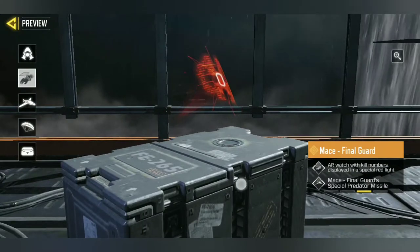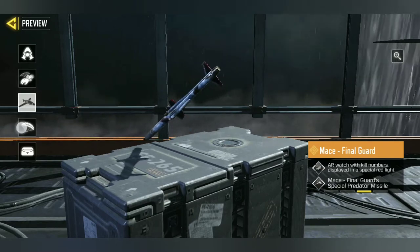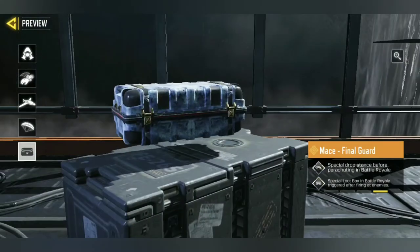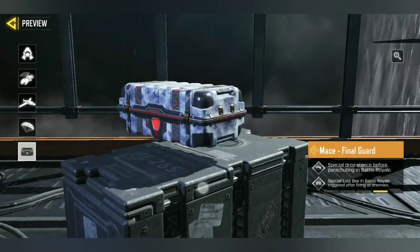Next, let's look at the effect — it has a really awesome custom effect on your armor and has awesome score triggers like this. And even the most special thing is in battle royale: before you jump off, you get a really good sting animation, and if you kill someone you get this crate which looks epic and futuristic.